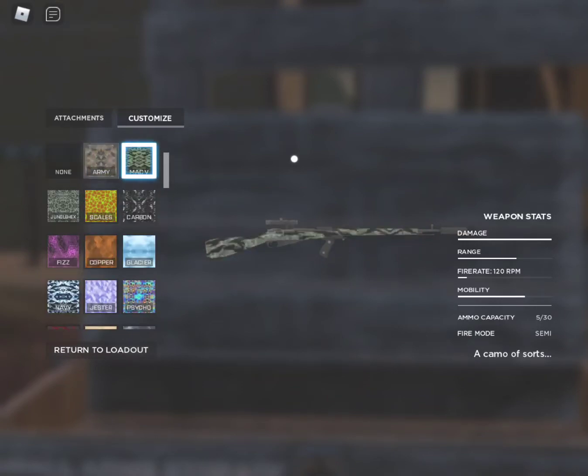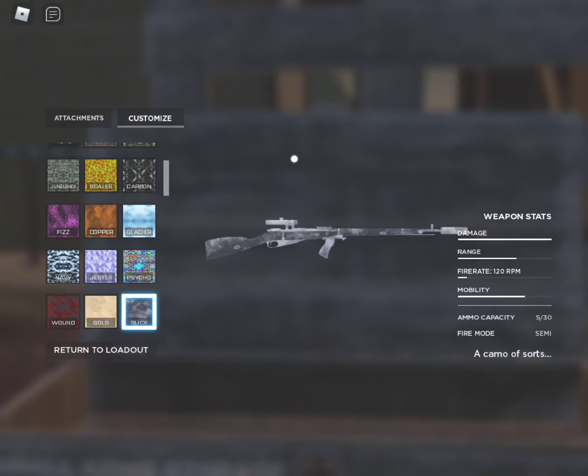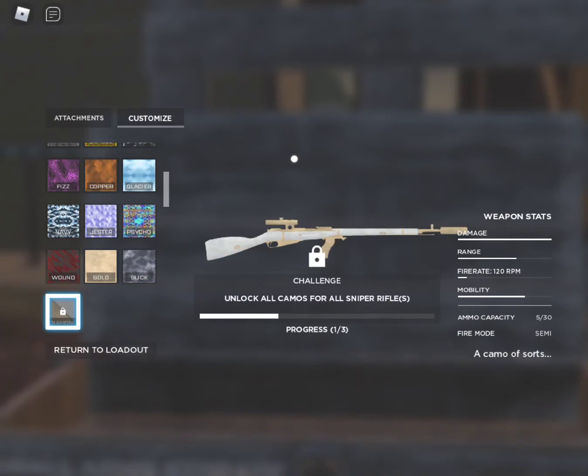So we have Army, which is the very first camo, Mac V, Jungle, Hex, Scales, Carbon, Fizz — which by the way is one of the best camos — Copper, Glacier, which is also really nice, Navy, Jester, Psycho, which is a really nice camo as well, and then we have Wound and Gold, which is actually really nice. Slick looks really good on mobile, but on PC all of these camos look insane.